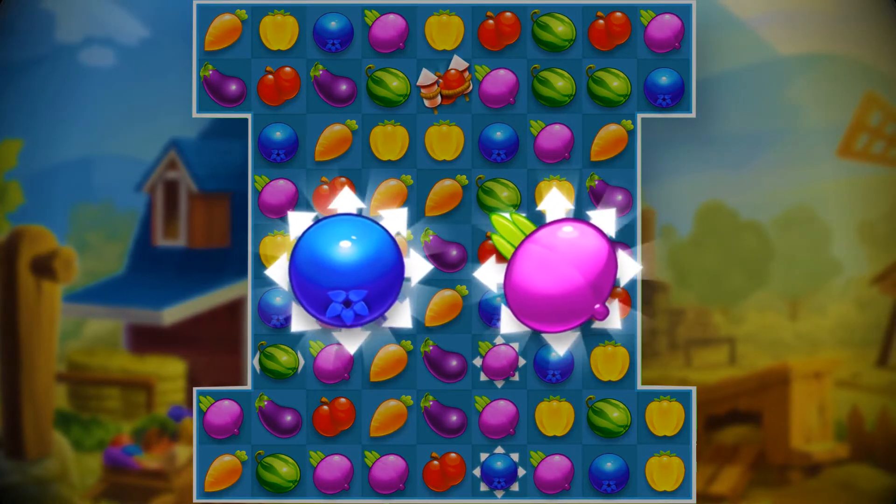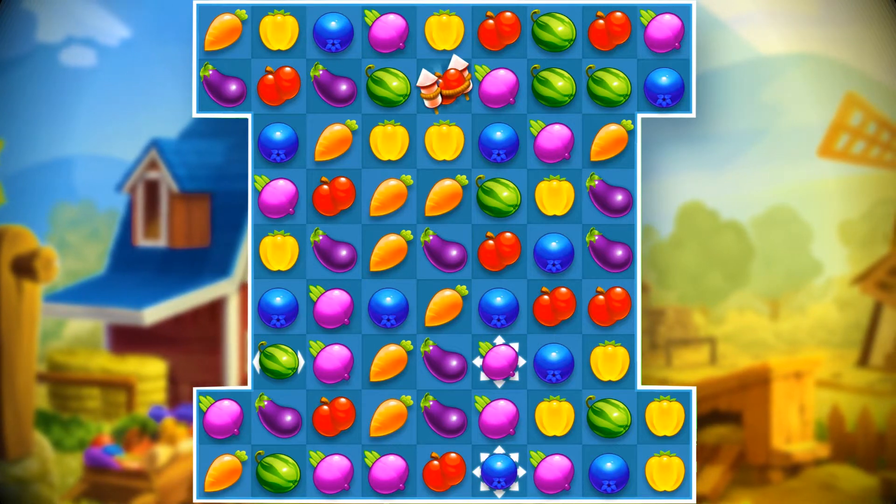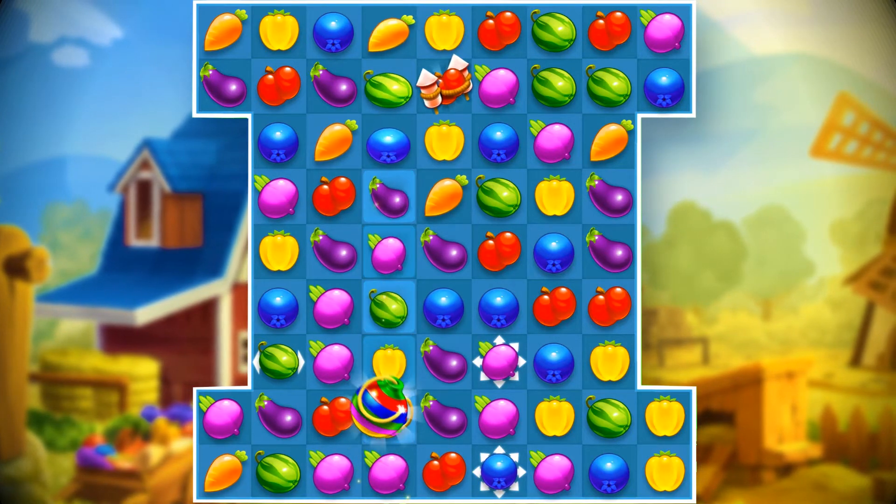And Farm Slam's most useful special crop of all, the color bomb crop, is made by matching five in a row.